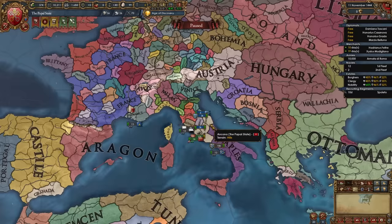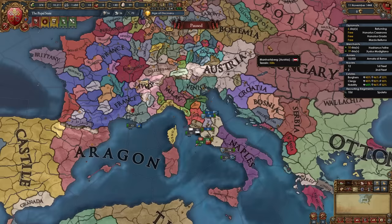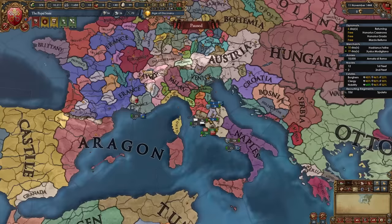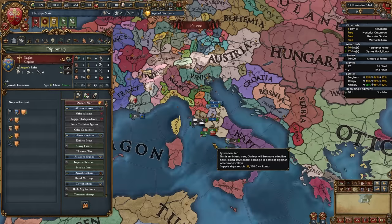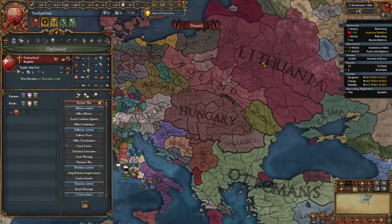For alliances, as the Papal State you can ally almost any nation at the start. Ally Austria right off the bat, and also ally France or Castile — I recommend one of these two. When diplomats return, ally one more Italian nation, preferably Savoy or Milan since we won't fight them soon. Set rivalries by rivaling back nations that have rivaled you. I'm rivaling Provence and Savoy, keeping the third rival slot open for when Naples becomes independent. Send Naples a scornful insult right at the start.